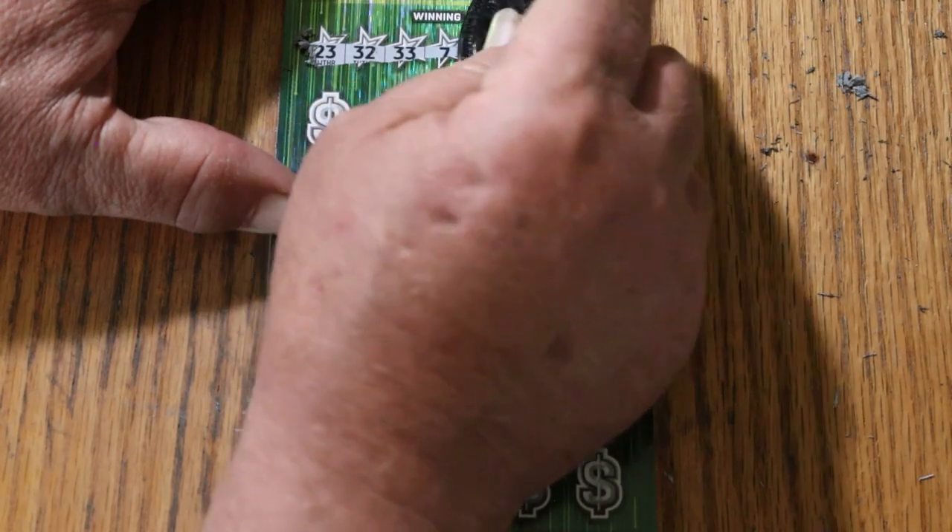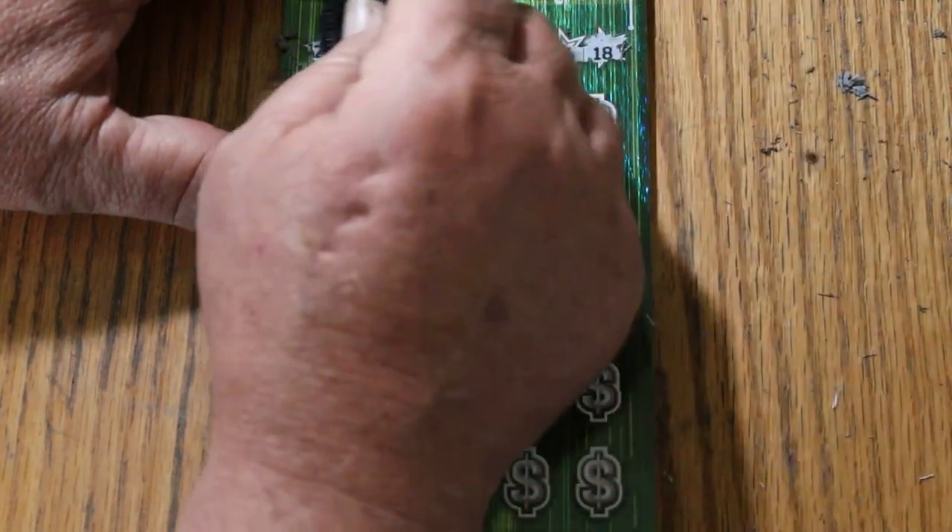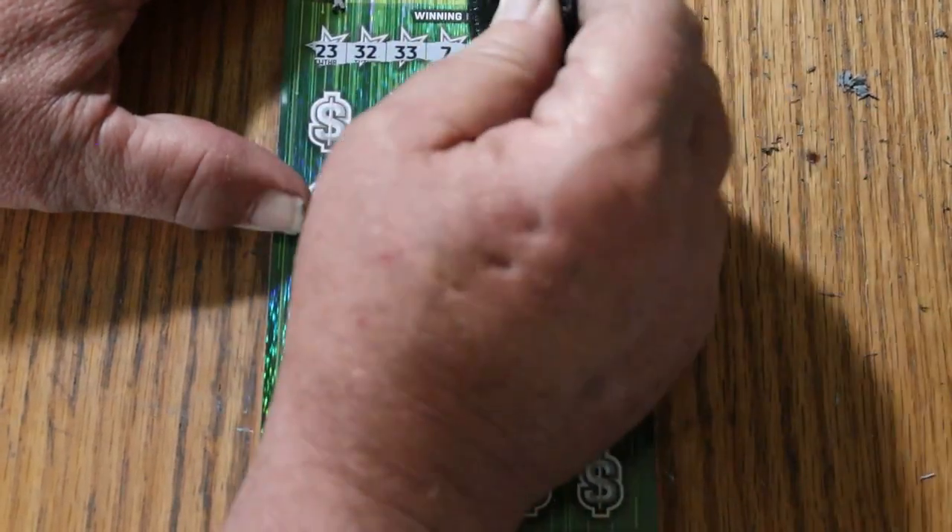Tough ticket. Winning numbers are 23, 32, 33, 7, 46, 27, 26, and 18. So we've got Random's 32 and CJ's 7.